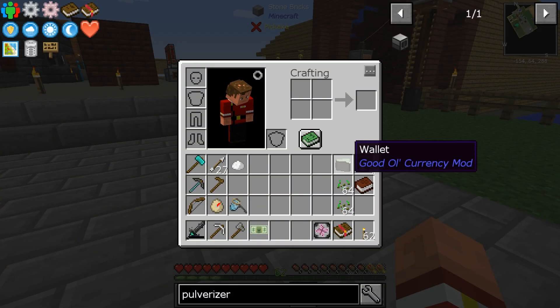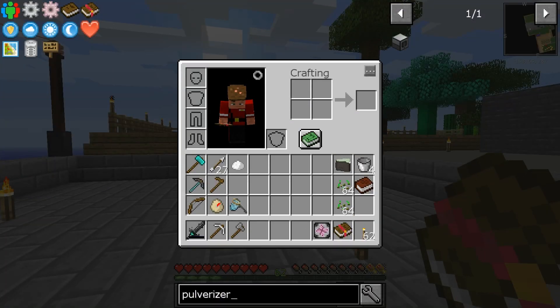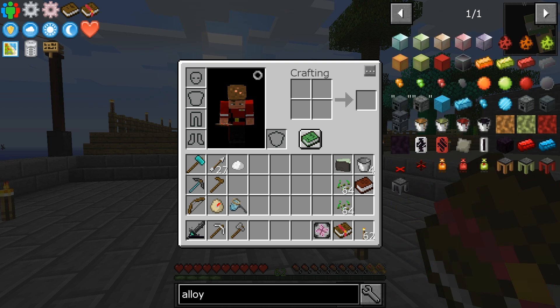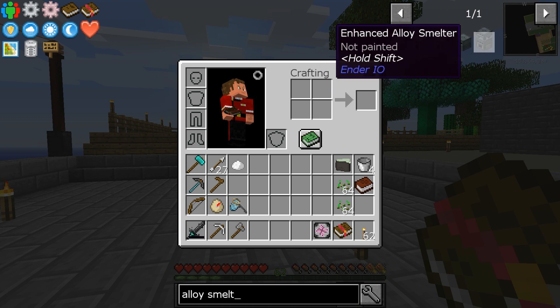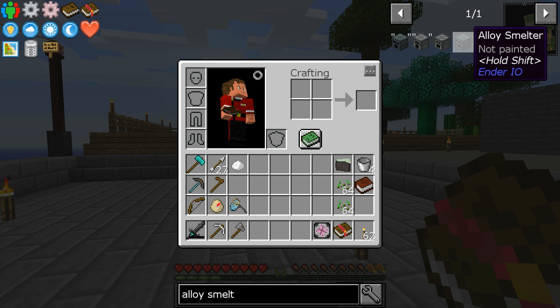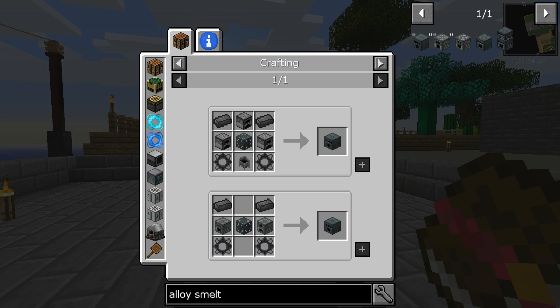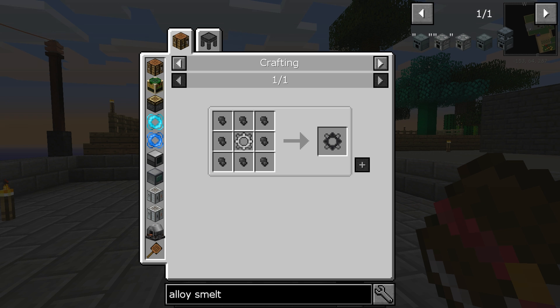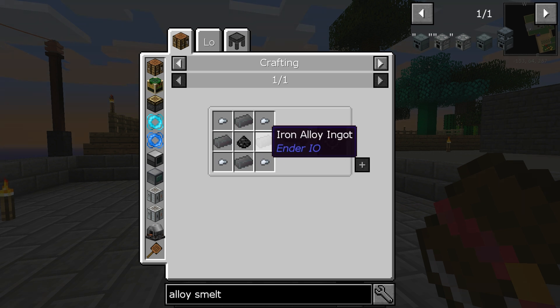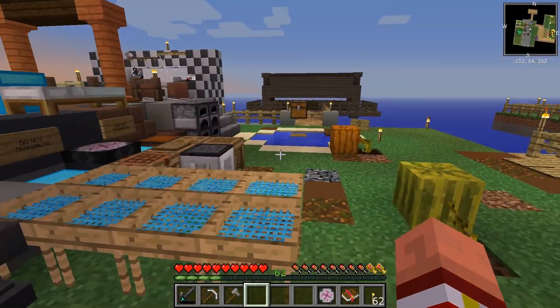Now that we got that going - we didn't even really need that, it wasn't part of what we were going to do today. We wanted to make an alloy smelter so we can make a cake base. Let's go for it. Alloy smelter... Oh! So it's the alloy smelter I'm gonna need. Oh! What is this? Holy crap! Alright, so it's some dark steel, an industrial machine chassis, some dark bi-metal gears... Greens of infinity with iron - we can do all of this! Let's make ourselves an alloy smelter with all of this crazy stuff we've accumulated.